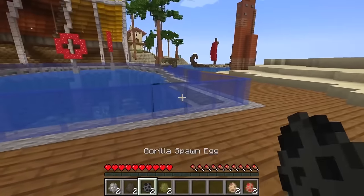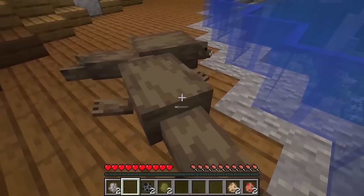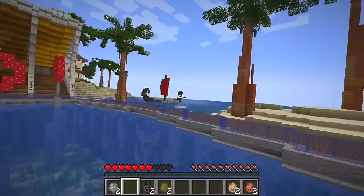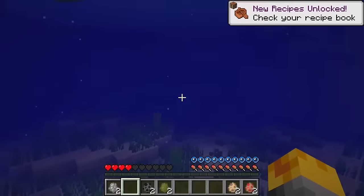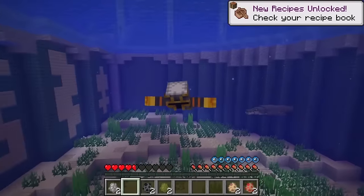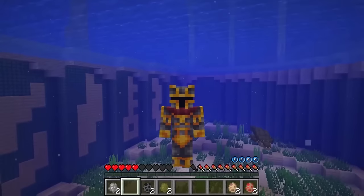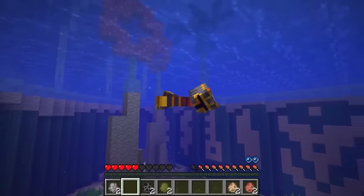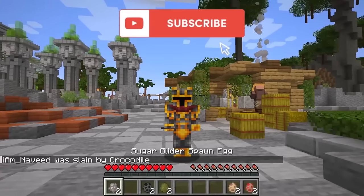They're following us — that can't be good news. Maybe I can spawn some seals right around here. Look at them, they're sleeping — but I don't think they should be with a crocodile right behind us! He's got us, he's trying to drag us in the water. Let's try and zoom away as fast as we can. He's going to try and head straight towards us — here he comes! He's spinning us around and trying to eat us up. This is awful.